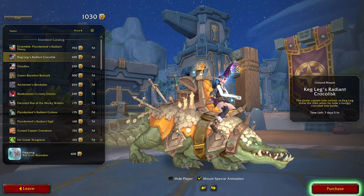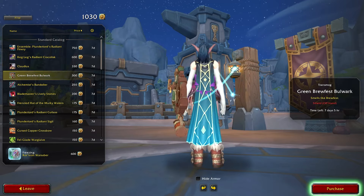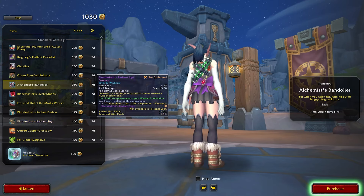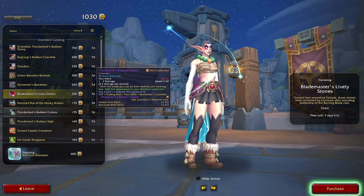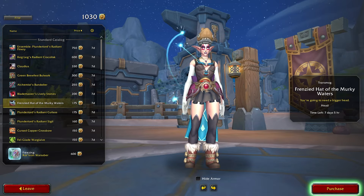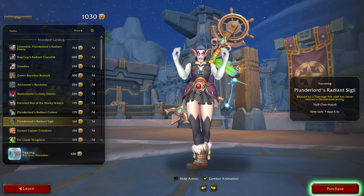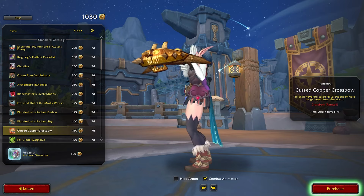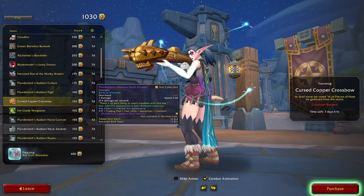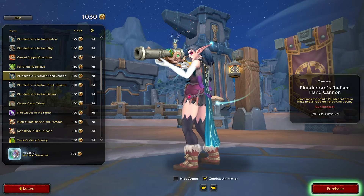The only difference is really the color of the saddle. I have a mount frozen that is more unique than this — Claudius, which is a reskin of Fathom. Then we got the Green Brewfest Bulwark, Alchemist Bandolier, Blademaster Lively Stones, Frenzied Hat of the Murky Waters, Splendorlord Radiant Cutlass, Splendorlord Radiant Sigil, the Cursed Copper Crossbow, Fell Guard War Glaive.